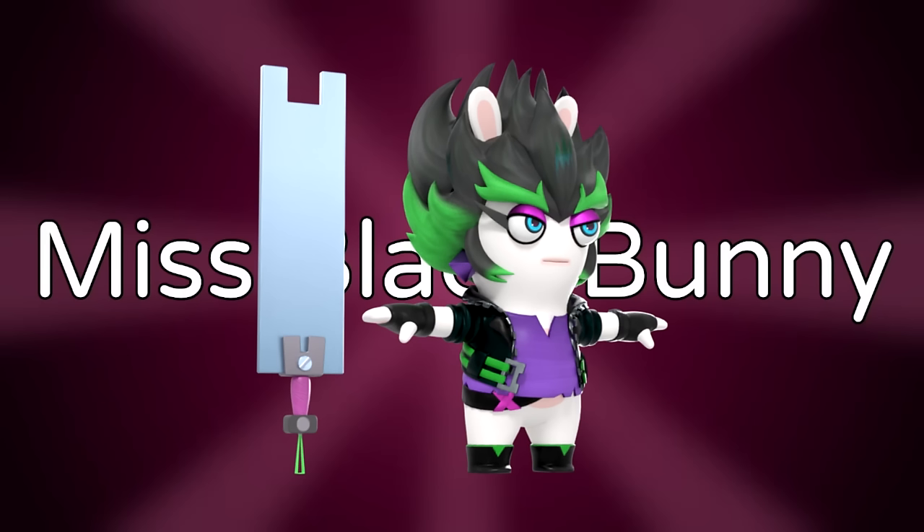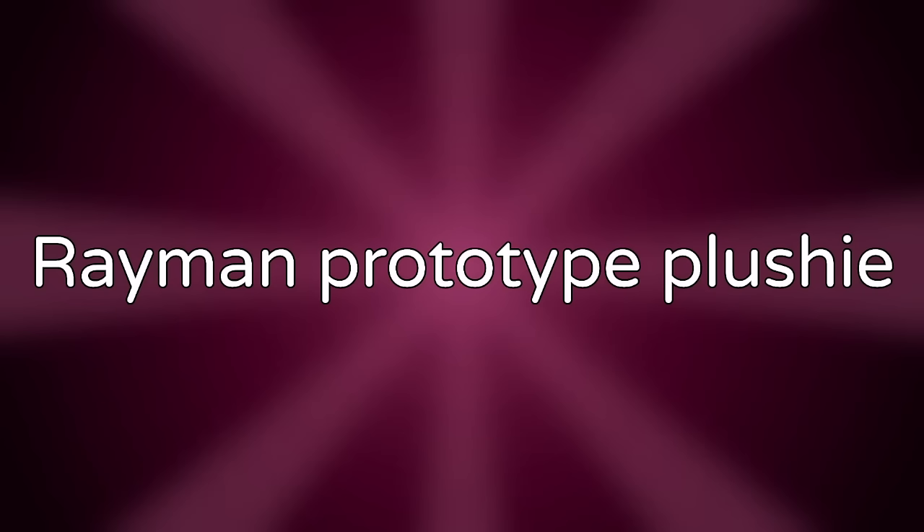Miss Black Bunny. After the DS version of Rayman Raving Rabbids was turned into a Rabbids game, unused story details were found in the game's files. The story would have featured Dark Rayman returning to exact revenge, wearing a costume pretending to be a character called Miss Black Bunny. The reveal that he was Dark Rayman would have happened after the final boss.